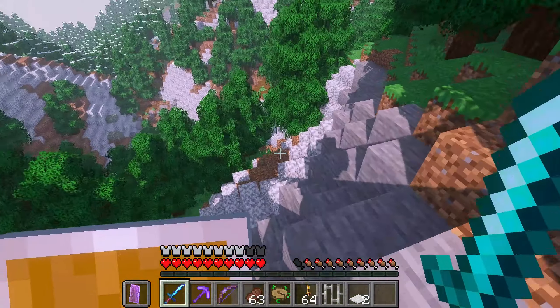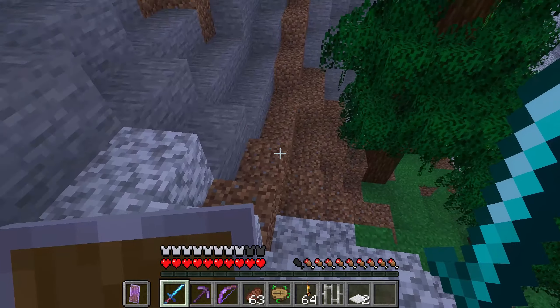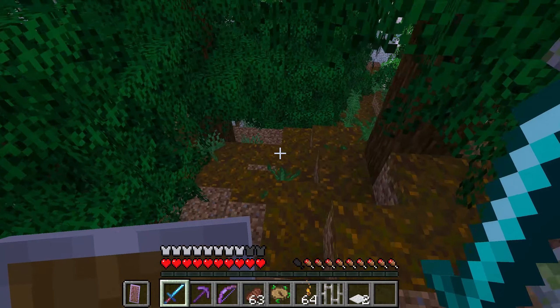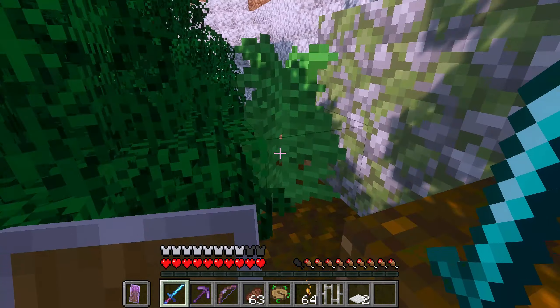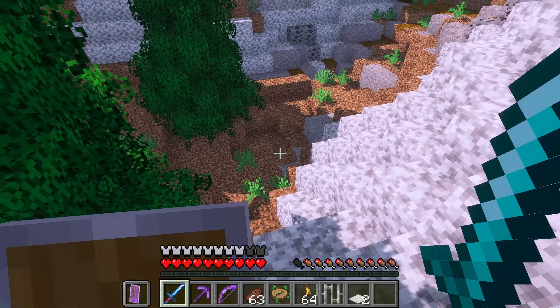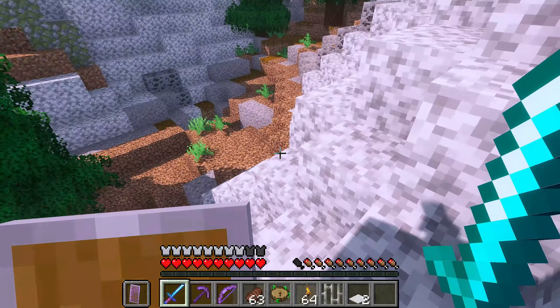I have a cool mod called Dynamic Surroundings that also creates this effect. As I said before, for those of you who didn't see my last video — I have Dynamic Surroundings, and basically you can see my breath when you're up on the mountainside because it's cold.